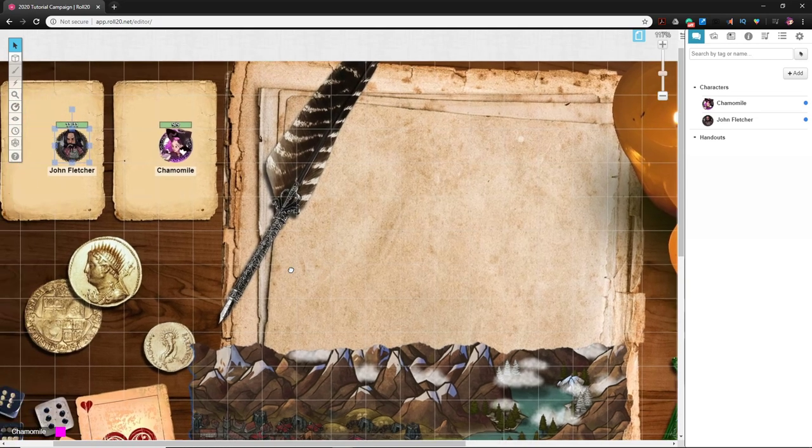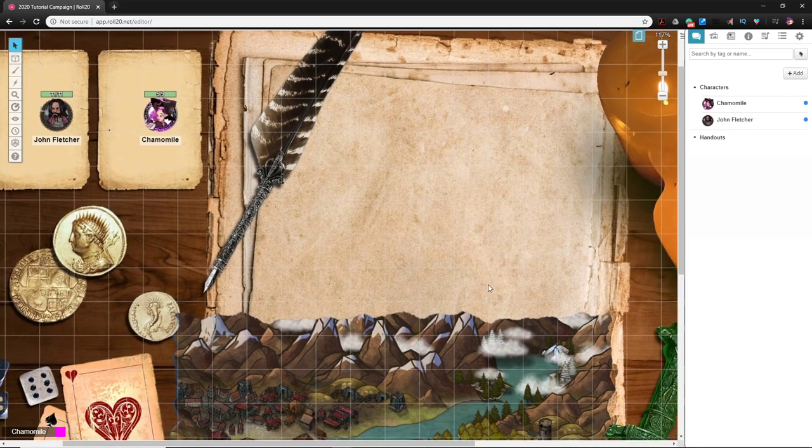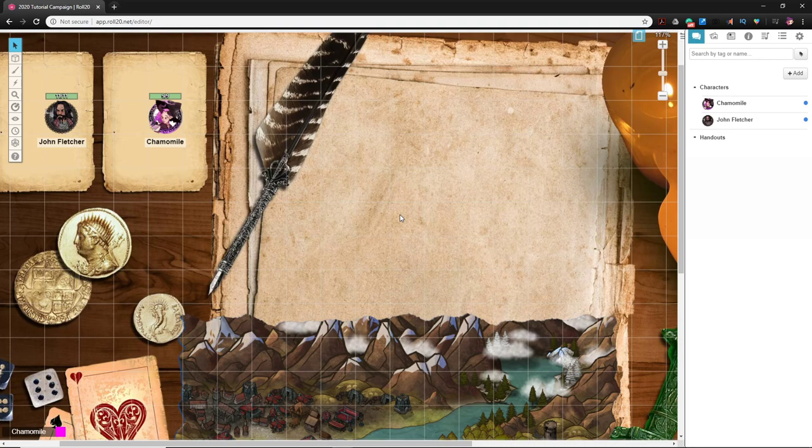That brings up the torch question — you hear it all the time at a normal D&D table. But in Roll20 with dynamic lighting, lighting a torch is a bit more of a thing. There are API scripts that can do it, and all sorts of things you can do to make it happen.